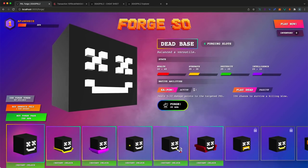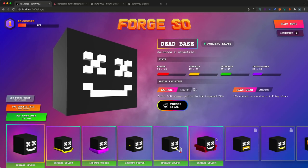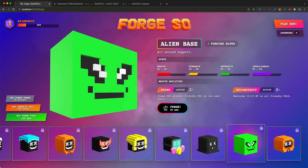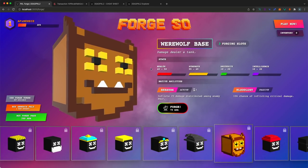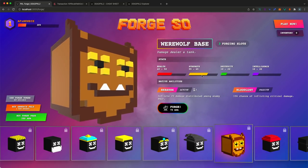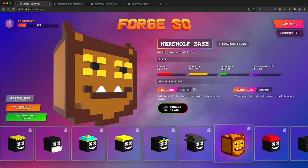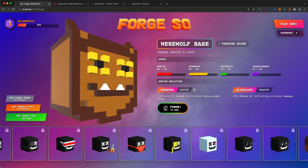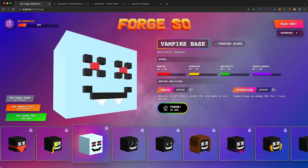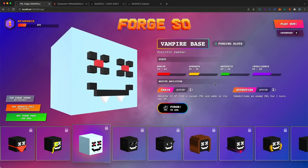The dead base is balanced and versatile. The alien is a support-based specialty class. The wolf is a DPS — damage per second — class with a lot of strength and health but lower dexterity and intelligence. The vampire is a caster class with a lot of intelligence but less strength. The reptile is a dexterity-oriented class with high baked-in dexterity but suffers in strength and intelligence. You can see the stats change according to which base you have selected.